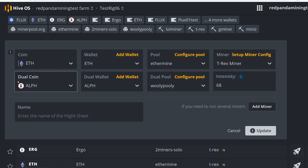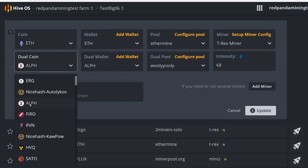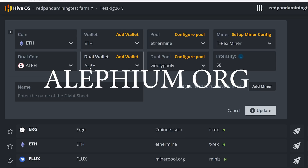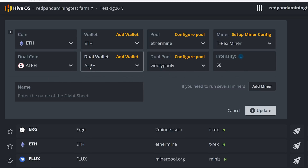You add T-Rex Miner and it should automatically open up another row for dual coin. This is where you add Alethium — ALPH — and put in your wallet. You'll most likely need to download the core wallet from Alethium's website, or there's gate.io that has Alethium. HiveOS already has multiple pools for Alethium. For intensity, I had to put 68 — if I left it at zero or blank, it would say the cards are not available for mining. With 68 it works fine.